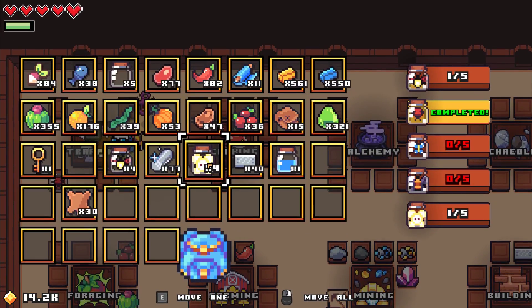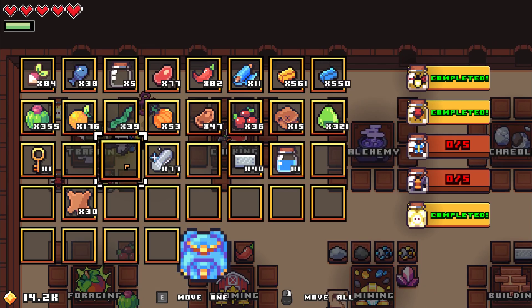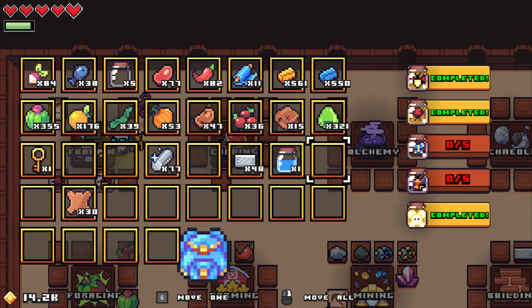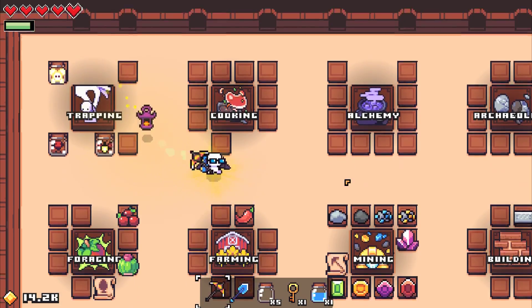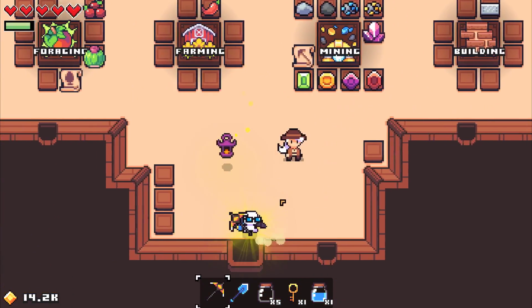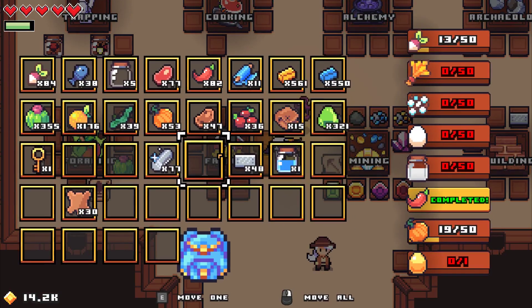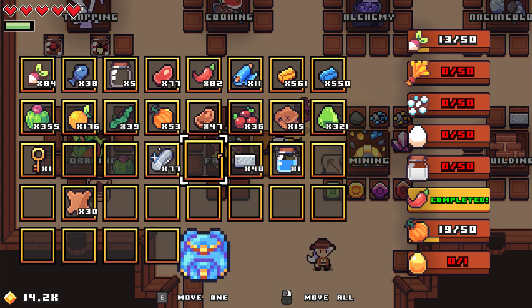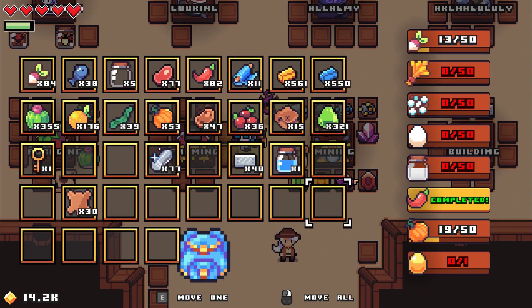Let's see. Completed. I know there was more. Here we go. Bam. Completed. So we just need butterflies and... bees? I don't know. How are we doing? The mining is completely done. Farming — how are we doing on any of this stuff? Eggs. Oh! That makes sense.